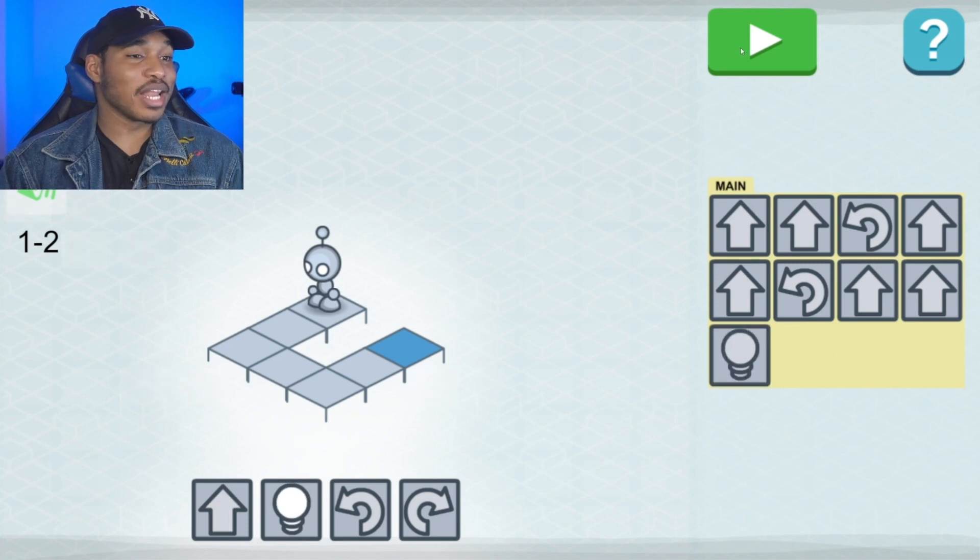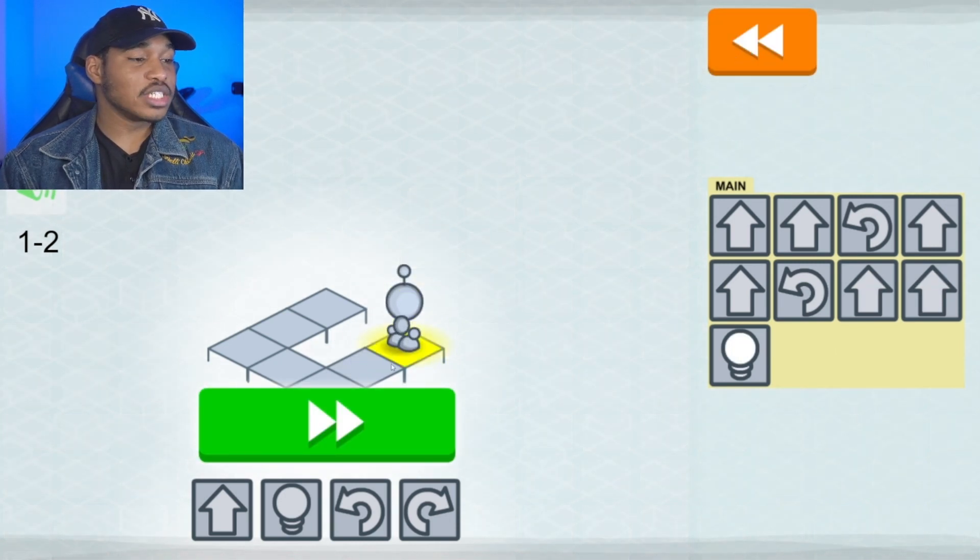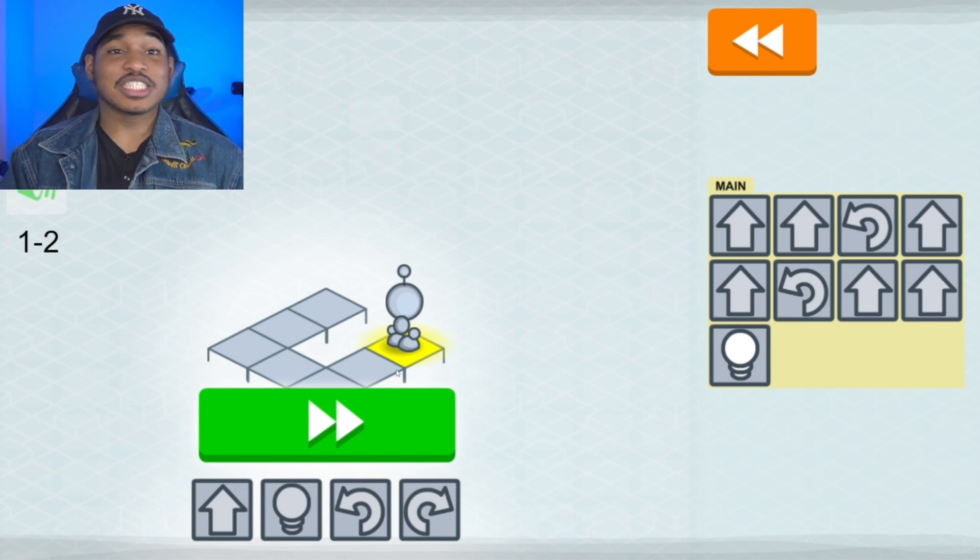So now let's run that command and see what Lightbot will do. Lightbot will move forward, turn, move forward, turn, move forward, and then once he gets to the final blue square, he's going to activate the light to complete the level. So these were just some simple codes to program a robot to get from one point to the other and activate a light.